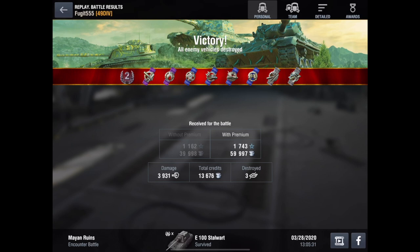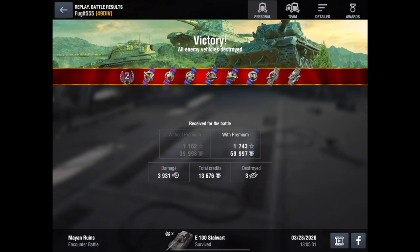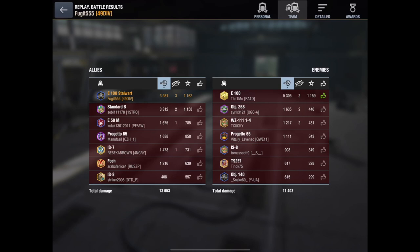I did 3931 damage, get a second class rating, take three kills including One Mo — which is nice — and earn some credits too. The thing to remember about what One Mo did: he did exactly the right thing — he took out the other tanks first. Looking at his stats, he did over 5000 damage in that game. That was incredibly well played. So that has been the E100 — I am Fuji.